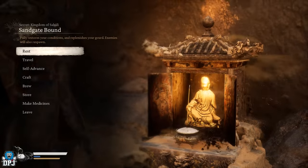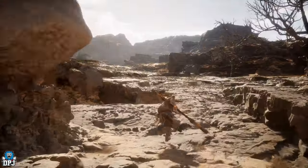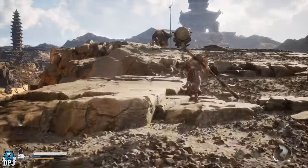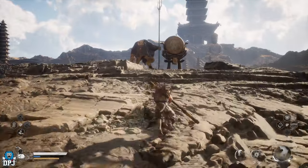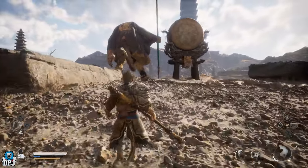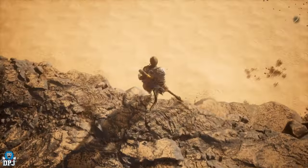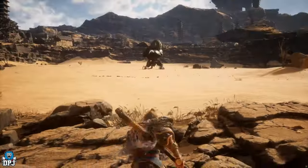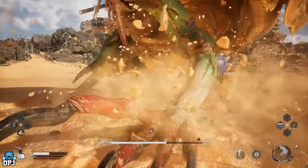From here, push forward and you'll encounter the Yellow Wind Sage and get another cinematic. After the cinematic, it leads you on to fighting Fuban — a giant beetle-like insect boss. This is one of the easiest boss fights in the game; he's big, slow, and very easy to fight against.